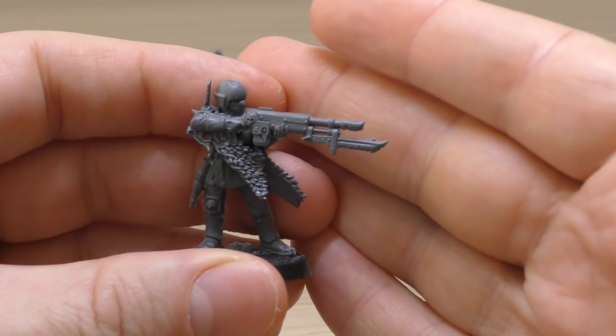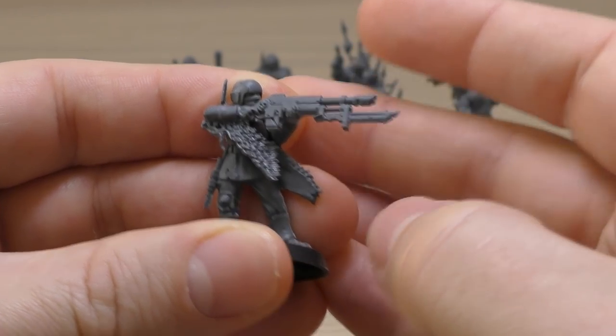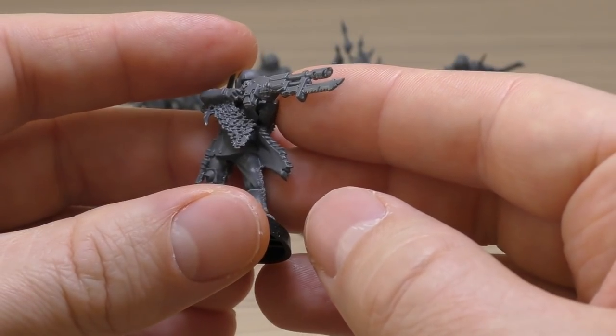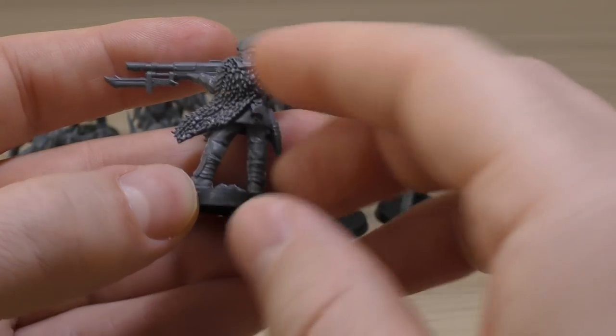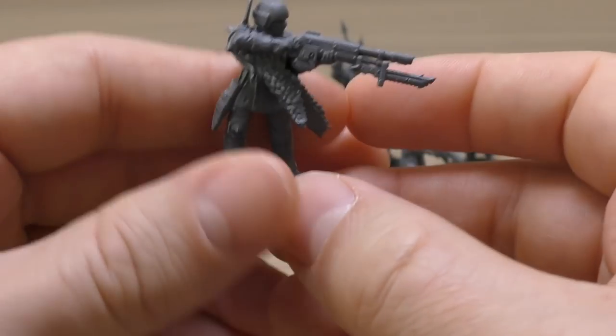You also get two with las guns fitted with a bayonet — yes, that's the most damaging part of that weapon. He's got some kind of cloak, his face is bandaged or wrapped, and he also has a combat knife. You get two of those.